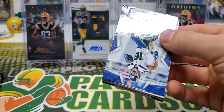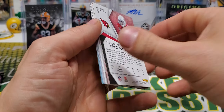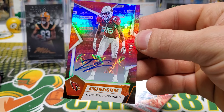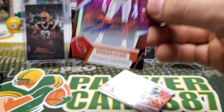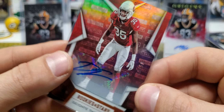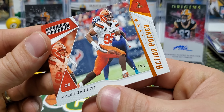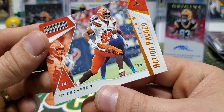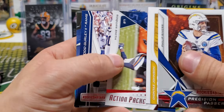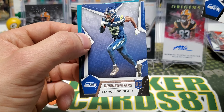Last two packs — we should have our autos in these two packs. Tyler Lockett, Rivers, Deontay Thompson. Oh, that's nice looking — out of 50, 49 of 50. Good stuff. Action Packed out of 99 Miles Garrett. Rivers, Johnson, Roquan Smith, Todd Gurley, Homer, and Marquise Blair. These two guys have popped up a few times.